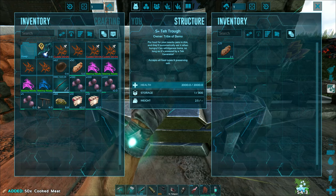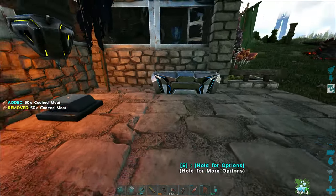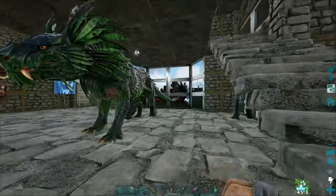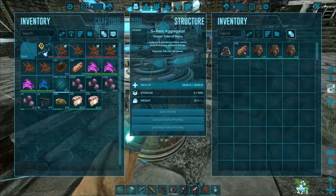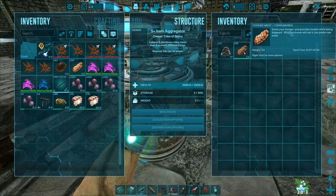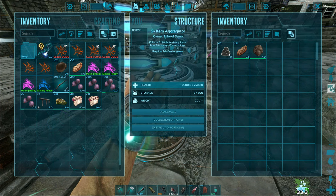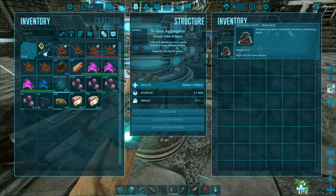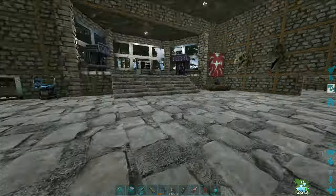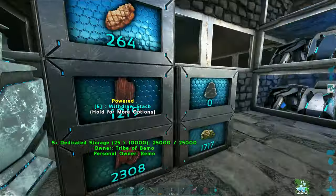We're less than two stacks in there now and it's only one food type. I'll try resetting it. It only pulls out of its own inventory, which kind of sucks because I'm not sure if that's refrigerated. It's not distributing that, and it's not putting the paste into the dedicated storage bin we made.